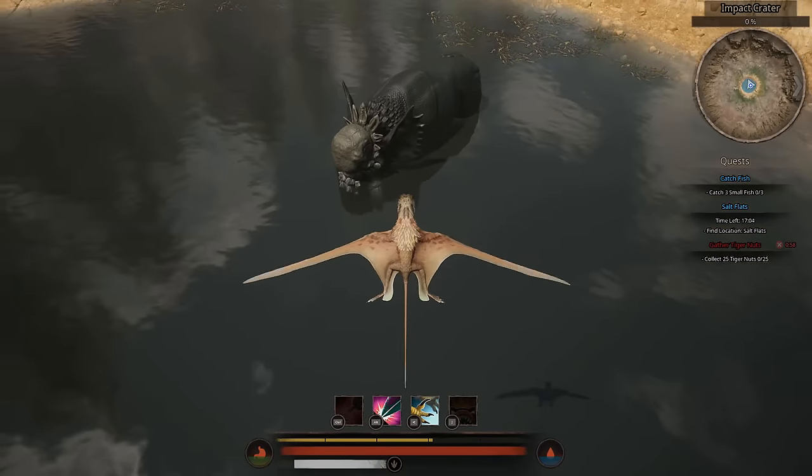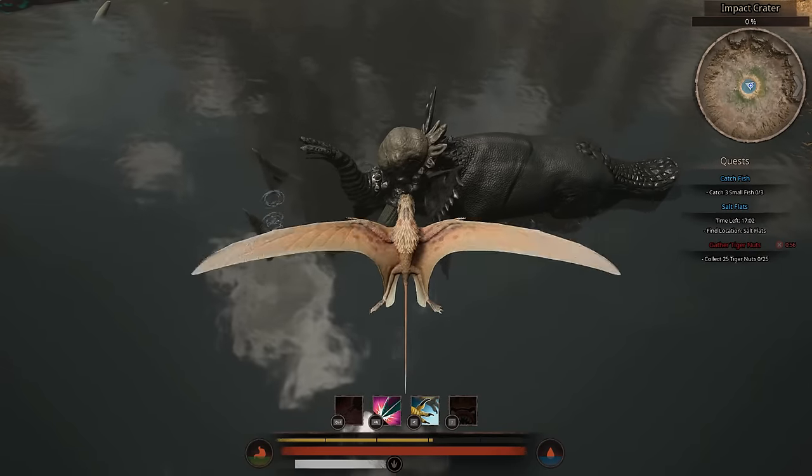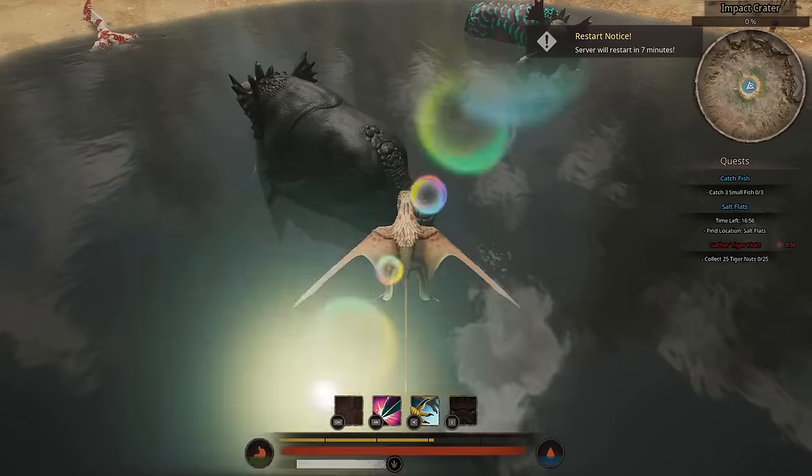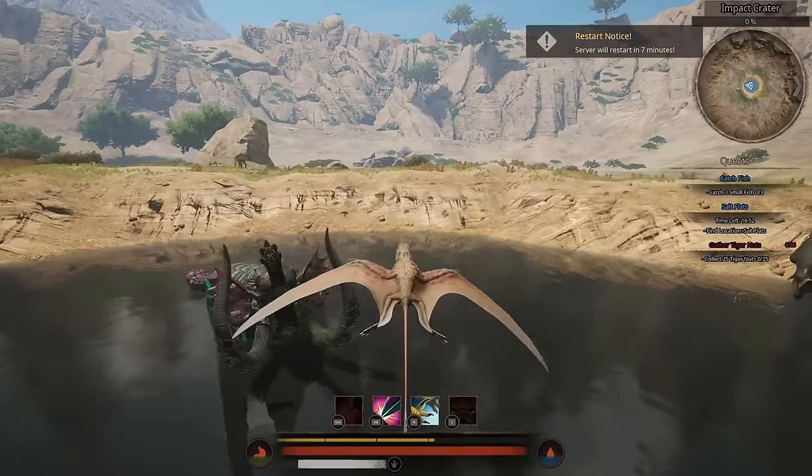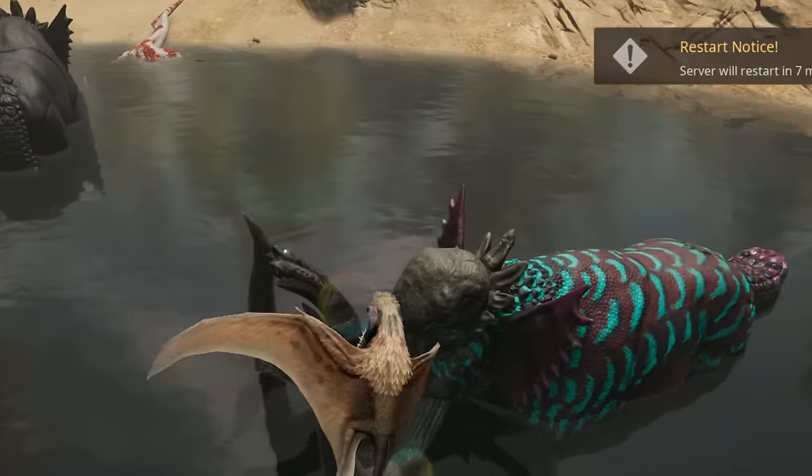What the hell is this thing? It looks like a super villain with its brain like that. It's got a platypus tail. What? I love fantastical creature design, but this is just sinful.